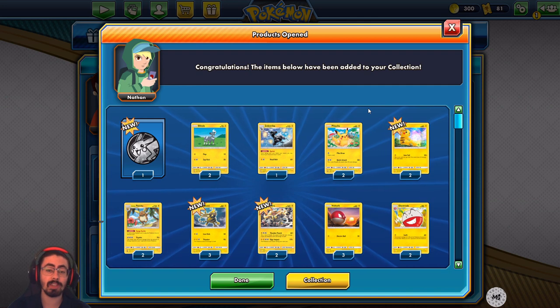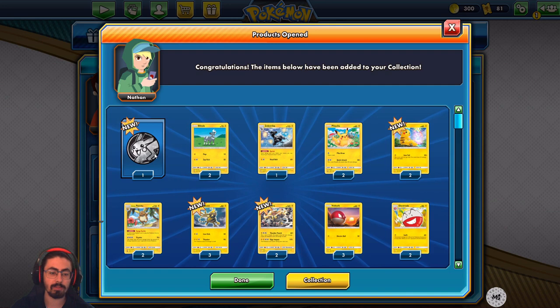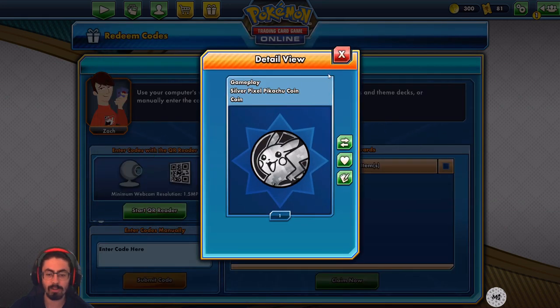A huge thank you to Eurelia, I really do appreciate it. Let's see what comes with it. First of all, that's a really cute Pikachu coin. I like that. Silver Pixel Pikachu coin.